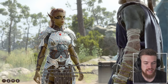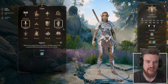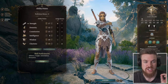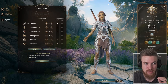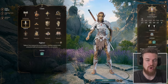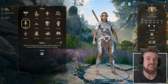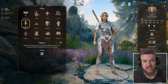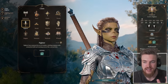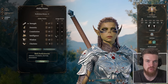When you talk to Withers with an origin character, there's an option to change your class for a hundred gold, which takes you back to character creation. Lysel is a fighter in her origin story, but you can change her to ranger, druid, cleric, paladin — change her subclass, and most usefully, change all her stats to be optimal for the build you want.